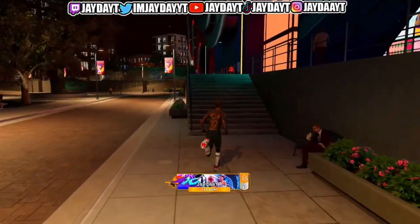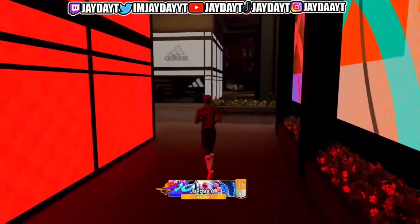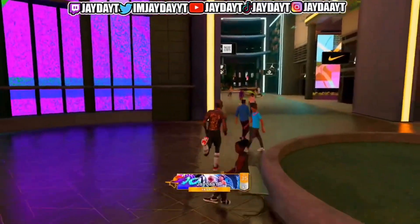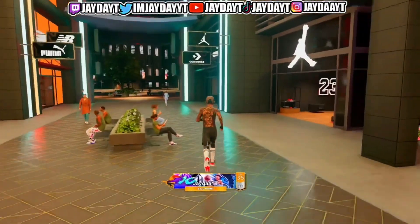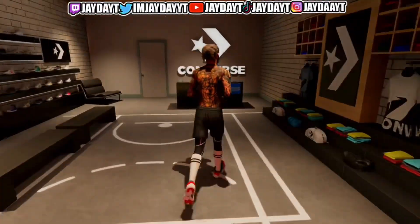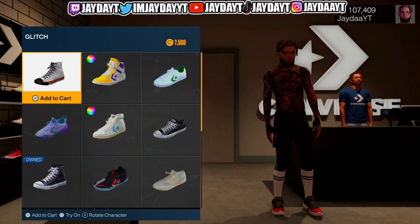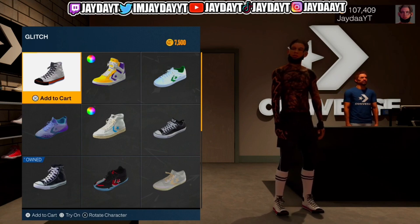Go to the store that matches the custom shoe you made. If you made a Jordan, go to the Jordan store; if you made a Nike, go to the Nike store. I made custom Converse, so we're going to the Converse store. We want to keep this video quick and short. Once inside, go to colorways and try the shoe on — as you can see, this is what the shoes look like. Nothing I would wear, but it's ugly on purpose.